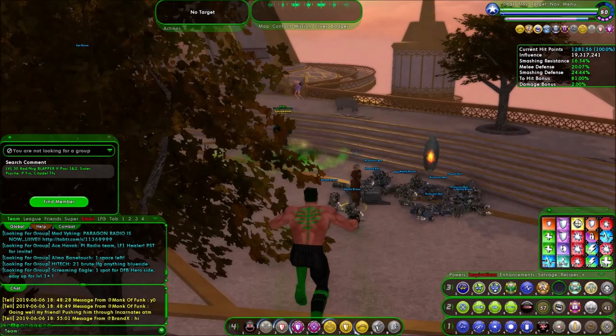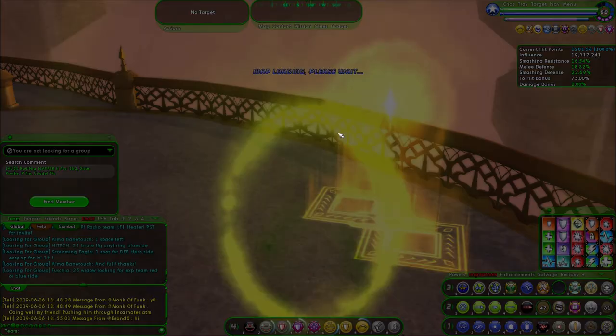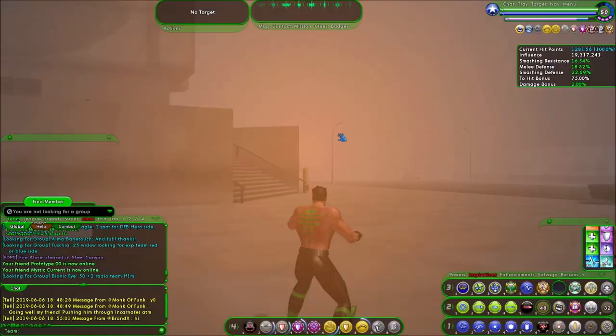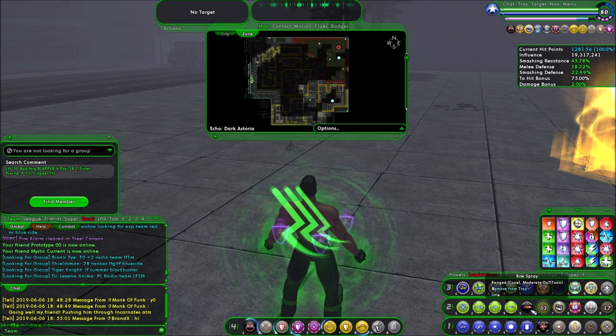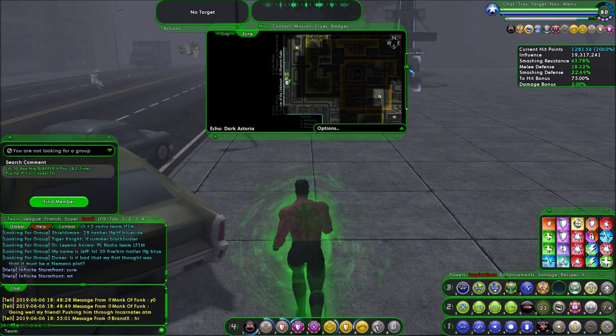This is my Blapper. For those of you interested in why I'm doing it on this character — he needs the hit points more than anybody. Not that any character wouldn't need the hit points, but this is particularly useful for someone that's going to be up in melee taking a beating. This character, when I finish with him, is a radiation blast slash energy manipulation blaster build, themed after Superman for obvious reasons.